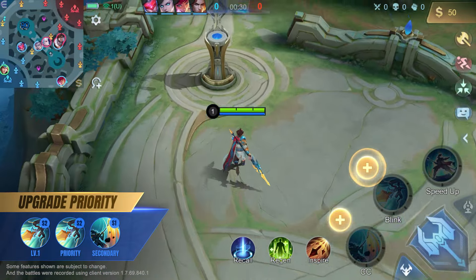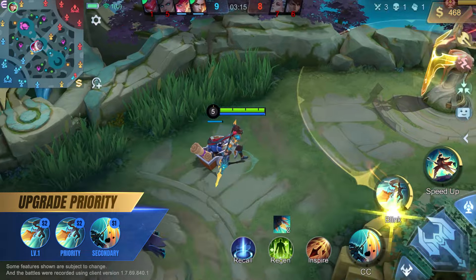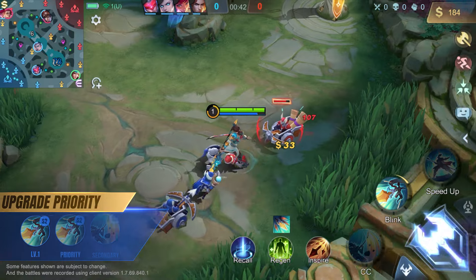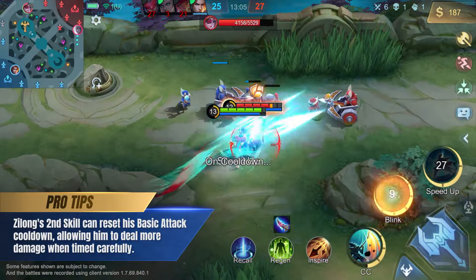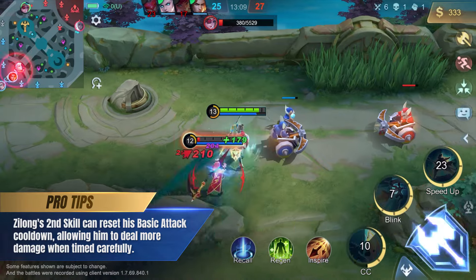We recommend upgrading Zilong's second skill at level 1, then prioritize upgrading it. Minion kills reset Zilong's second skill cooldown, making it easier for him to clear minion waves. Zilong's second skill can also reset his basic attack cooldown, allowing him to deal more damage when timed carefully.